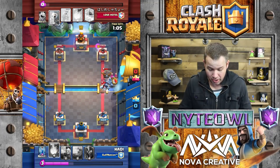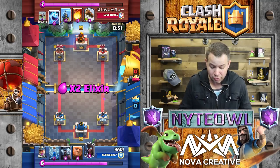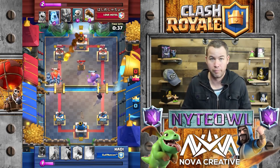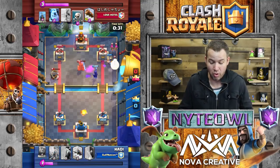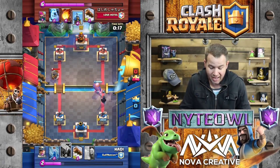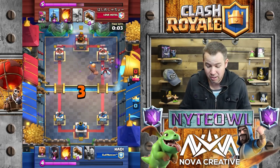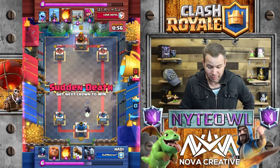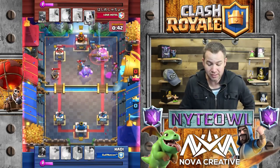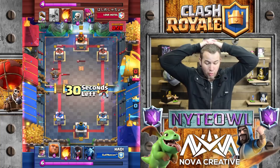Maybe a mistake on Haiti's part - that was ballsy, but I like his play. He threw the miner clear in the back, worked out for him. Switched lanes - that's exactly what I would have done - opposite lane. Giant - excellent, opposite lane again. He puts his minions down to take out the expo. Down 991 - I think we have a chance. The opponent is making the exact same plays. We've got a lock on the tower!